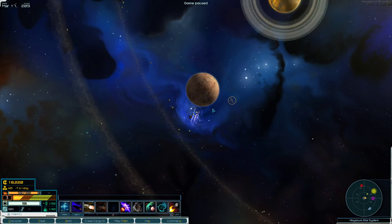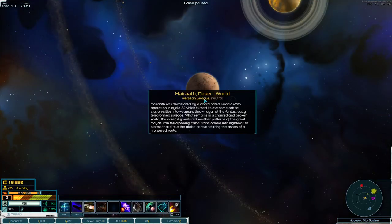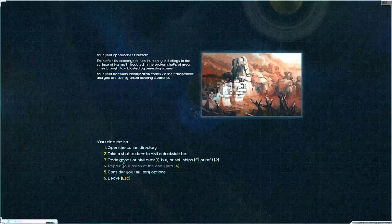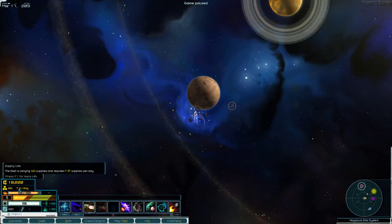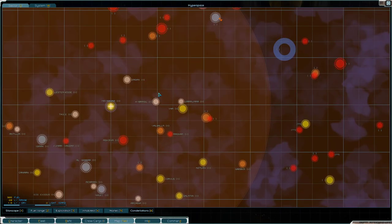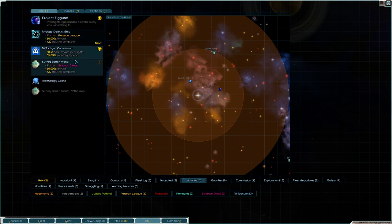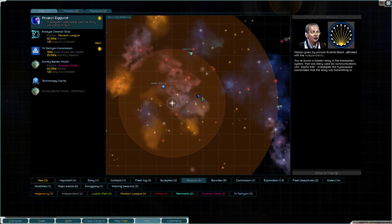With that out of the way, let's make sure we're not over on crew or anything. Let's repair — we don't need any repairs. We're just burning a flat 7.6 a day. Let's check our missions and head over to Project Ziggurat.